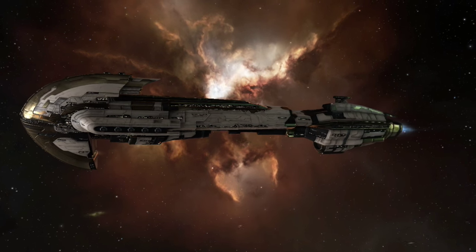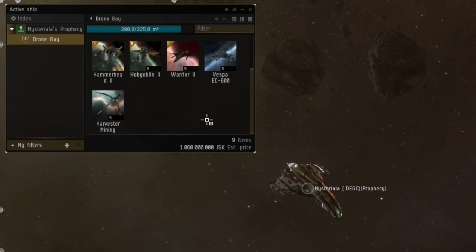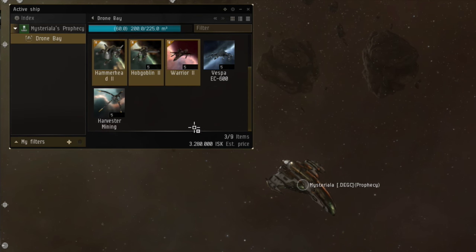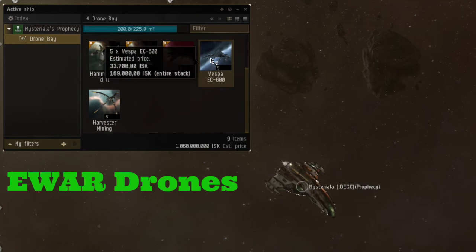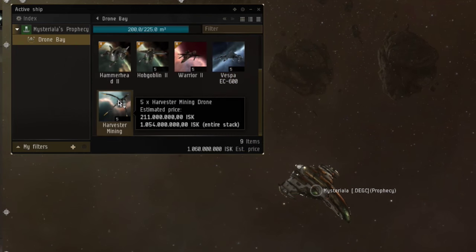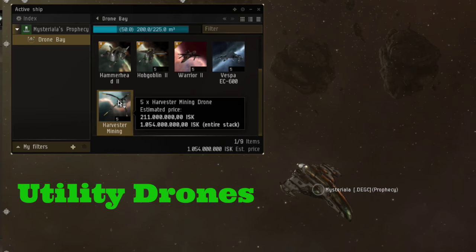Most bonuses apply to all drones. There are three big categories of drones: combat drones, which are all drones that do damage; E-war drones, which use electronic warfare; and utility drones, which are non-combat drones.